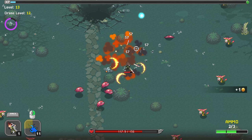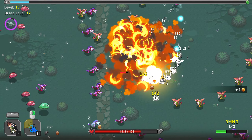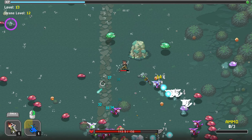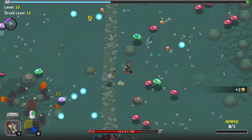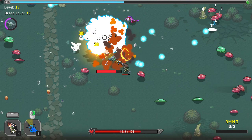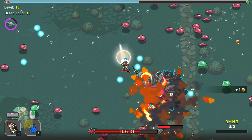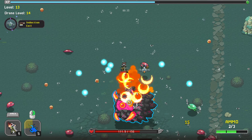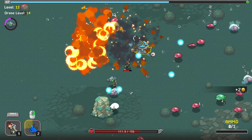It looks like we've run into our first big spawn event. I would like some more reload speed - I need to deal with the interval where I'm not blowing stuff up. Every second spent not doing that is not the best. Look at that health bar - it might be the explosion. I think it's the drone doing that much damage, or it could be both.